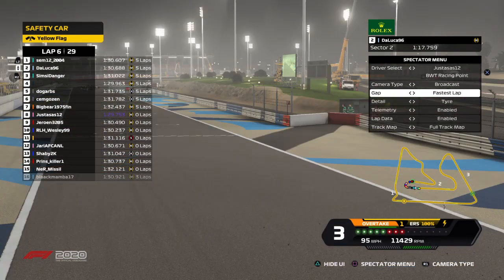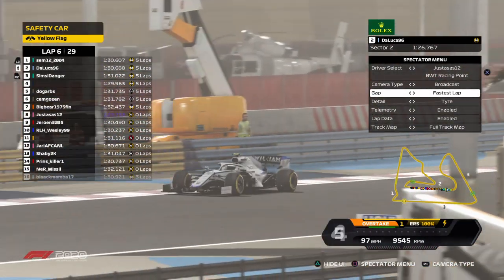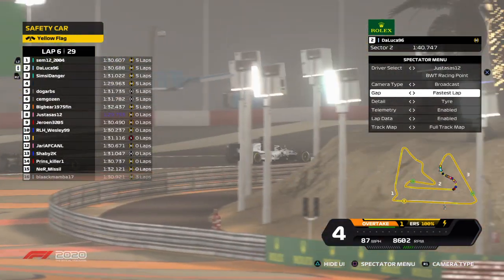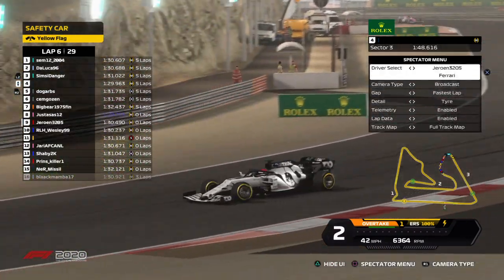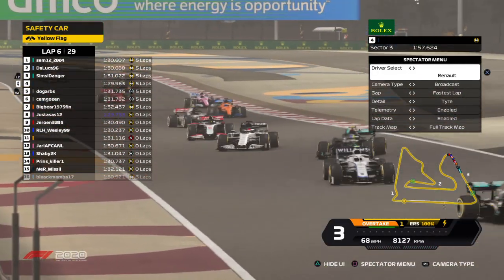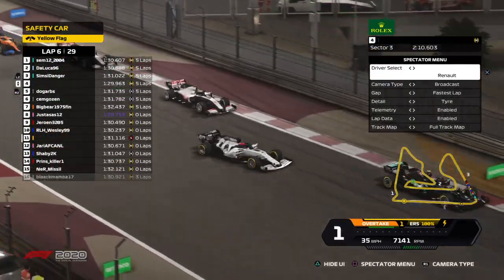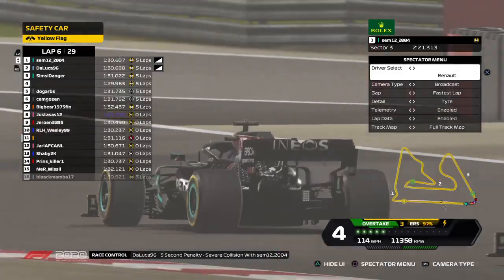The fastest lap so far belongs to Justus with a 1:29.7 — very very quick. By my calculations, if the race ends like this, we don't have M Short and Lucky Two — or maybe we do, because I cannot see two people's names still. Considering they are not here, M Short will still have the lead and we'll wait for the last race to see who will be the champion. Now I believe we are restarting.